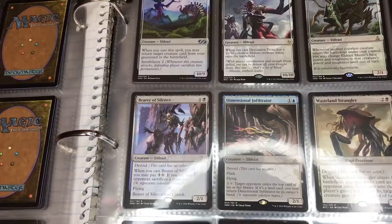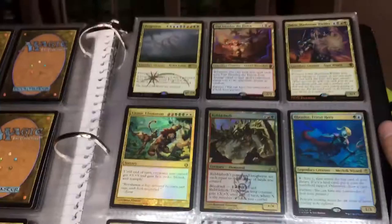And then we're going straight into the Eldrazis. I have none of the iconic Eldrazis, but Desolation Twin is pretty cool, as well as Thought-Knot Seer and Ulamog's Crusher. But nothing crazy.